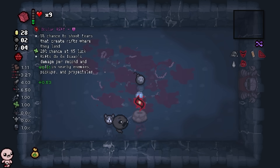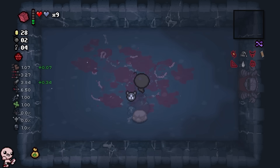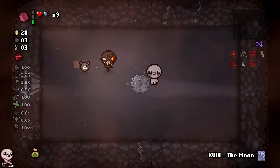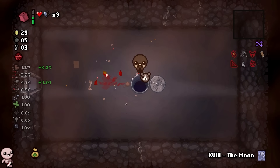We get ocular rift, which is wonderful. We get low HP so I'm rewarded with a soul heart and bomb. I'm also thinking we should go downpour — because planetariums are blue and I like the color blue. So we'll get even more blue.